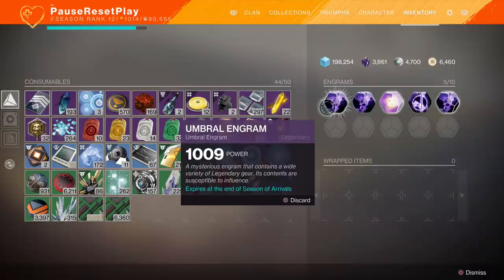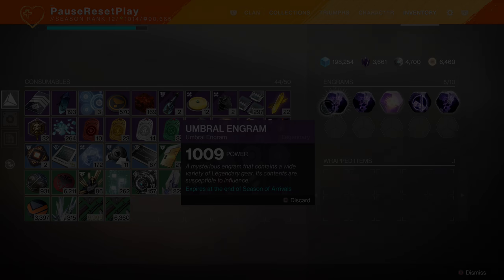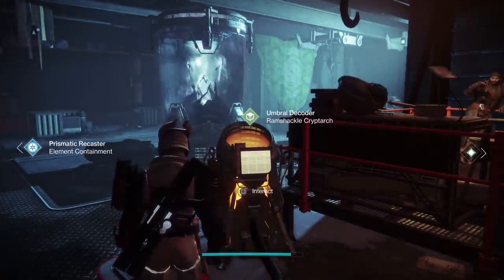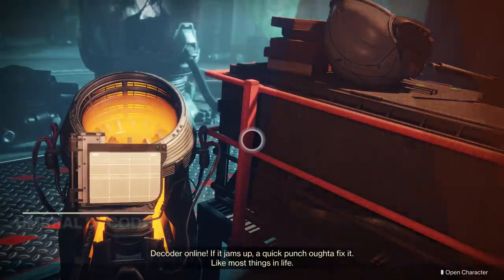You cannot decrypt these through your traditional means, so you cannot take these to Master Rahul. Instead, you must take them to our resident Drifter here in the Annex and use his decoder device. This is what you'll use to decrypt all of your Umbral Engrams.